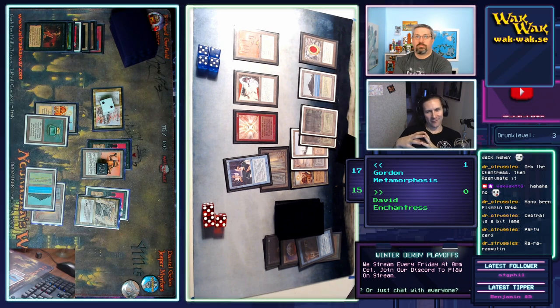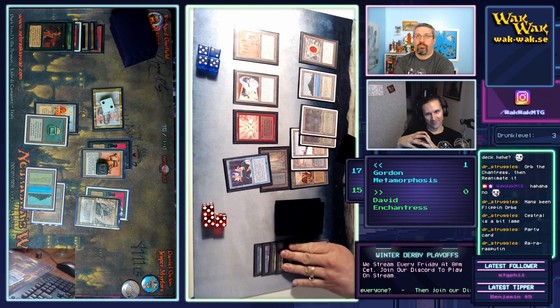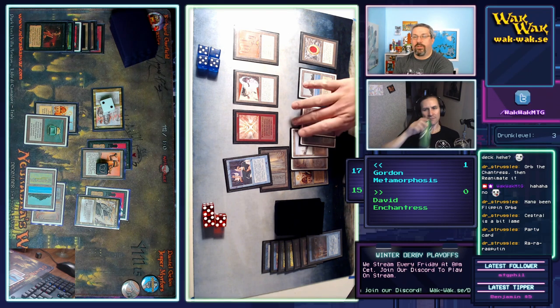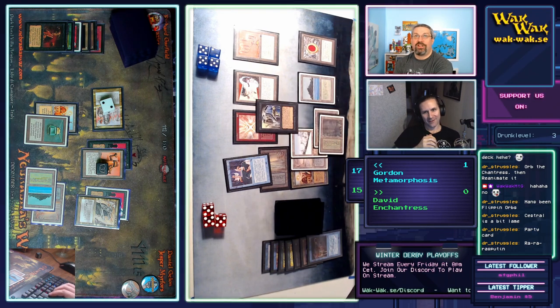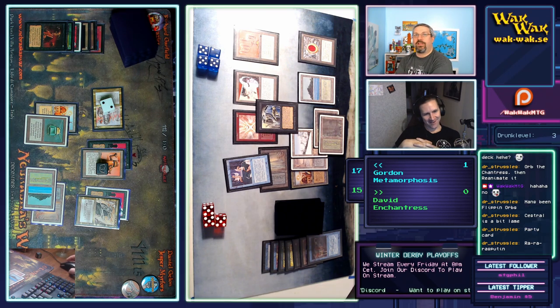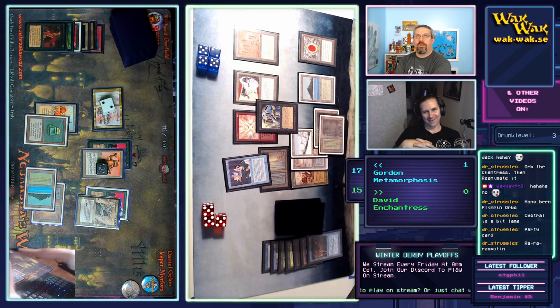The players have free reign on playing cards right now; David has everything he needs. He's showing off his graveyard — fanning it out — so he probably has a Regrowth effect, either Regrowth or Recall. Wait — a Lich! Oh my god. Playing Lich with an active Triskelion is kind of interesting. Draw a card — nice.